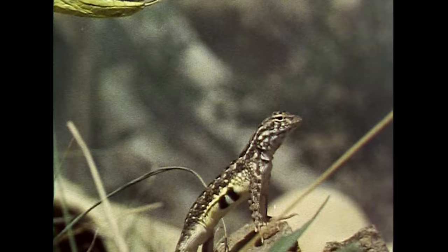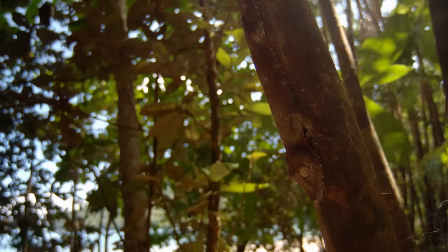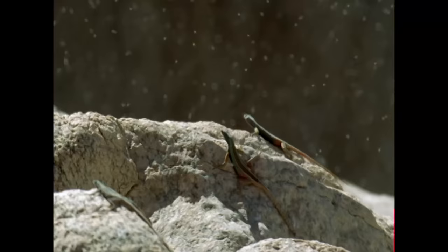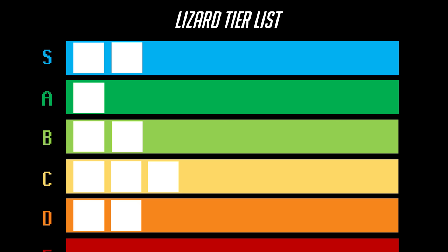They aren't really known for extreme speed, but as far as cold-blooded builds go, they're quicker than most. And while not as tanky as turtles, and not as stealthy as snakes, they can hold their own in each of these departments as well. Some of the larger lizards can even give crocodilians a run for their money in the power category too. While many of them could best be described as jack-of-all-trades generalists, there are also plenty of lizards with extremely unique abilities.